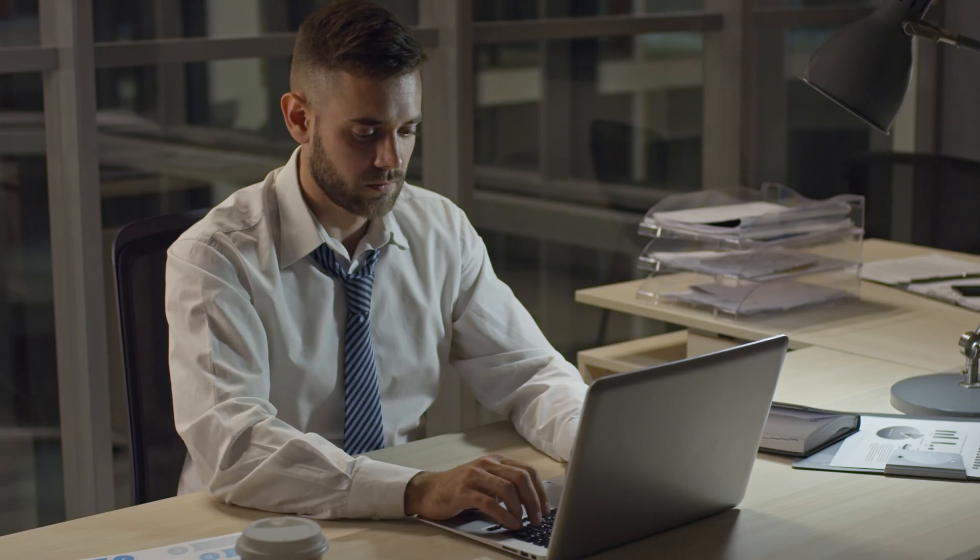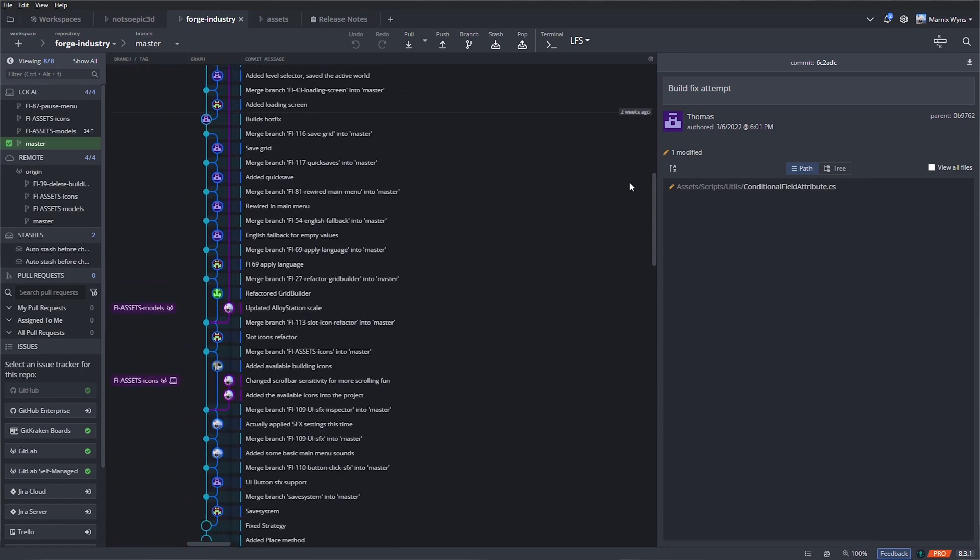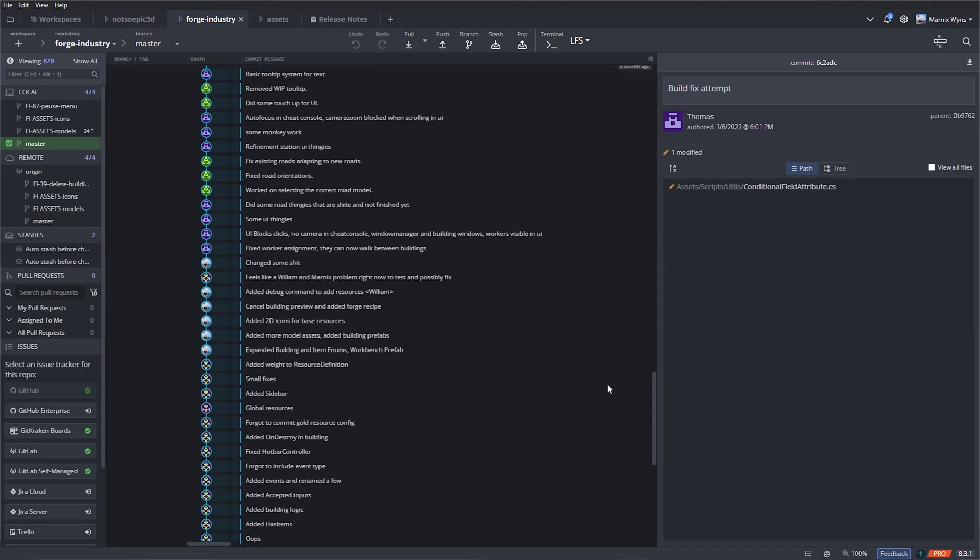Before we wrap up, here are a couple of quick tips to keep your progress smooth throughout the creation process. One: set yourself a minimum of working five minutes a day on your project. This can often lead to working longer sessions but is super beneficial if getting started is an issue for you. Two: use version control. Unity Collaborate and GitHub are great tools for this. This creates checkpoints of where you were in your development journey and can help if you want to go back in time a bit.